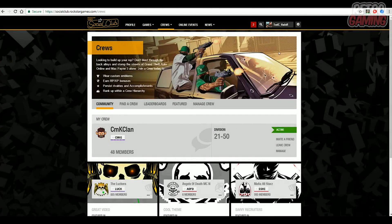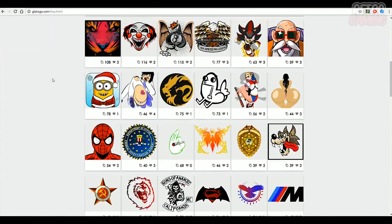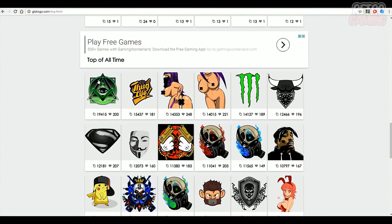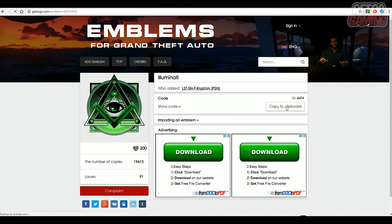So the first step in creating a custom crew emblem is you guys need to open up a new tab and go to gtalogo.com. Now go ahead and scroll through this website until you find an emblem that you guys would like to place as your crew emblem. In this case I will be using this crew emblem right here, so I am going to click on it and you guys want to click on copy to clipboard.